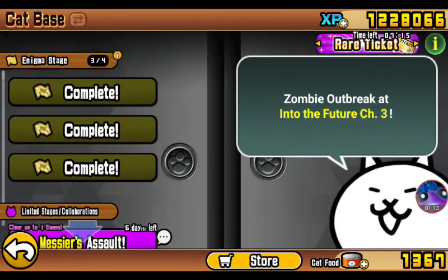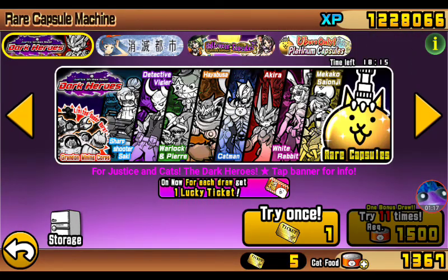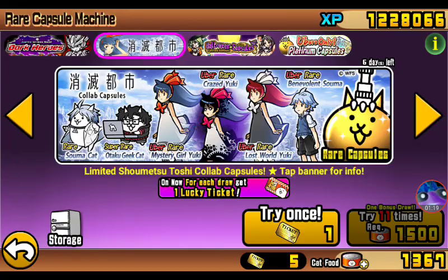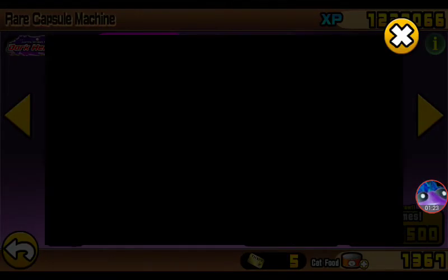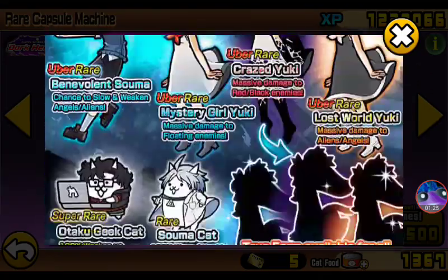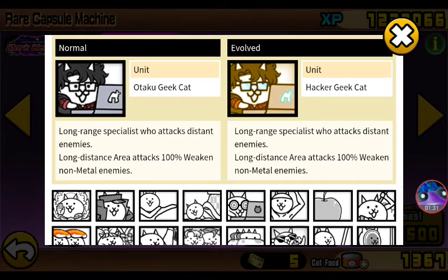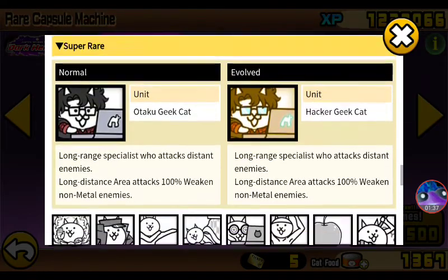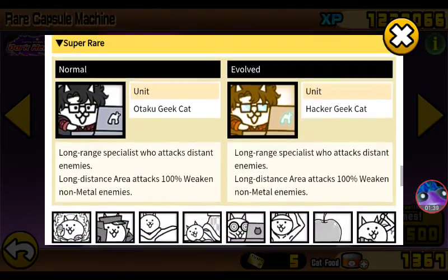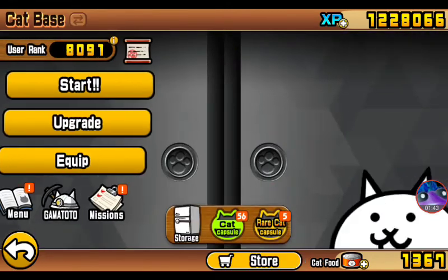There is a new collab — I will do a video on that later. Additionally, I would highly recommend anyone drawing from these capsules to get the Super Rare Octactu — I don't know how you say his name — Geek Cat, the limited time Super Rare. This guy is basically like Cyberpunk Cat, but he weakens. I got him last time this collab came around and he is amazing. I would highly recommend drawing for specifically that unit.